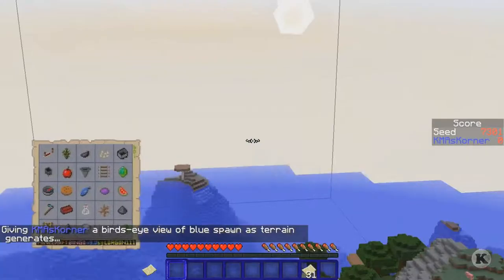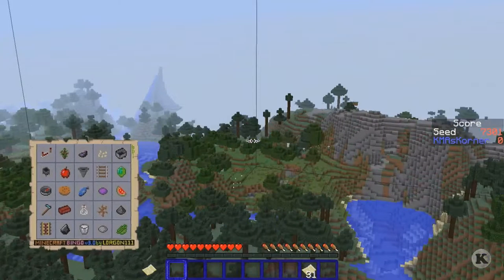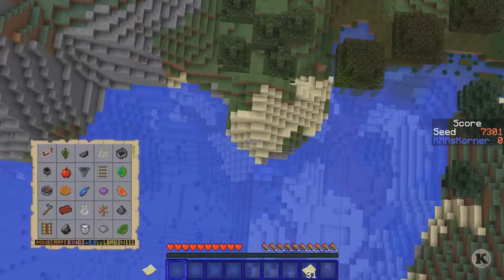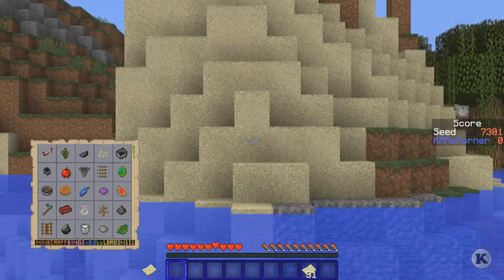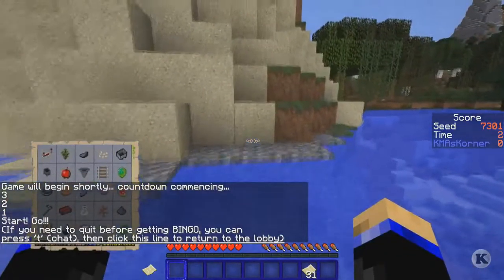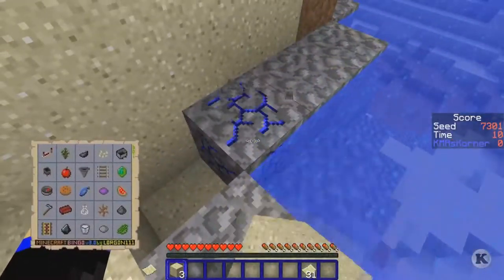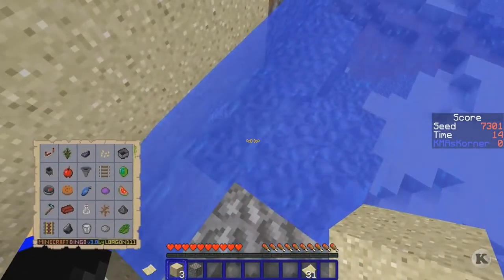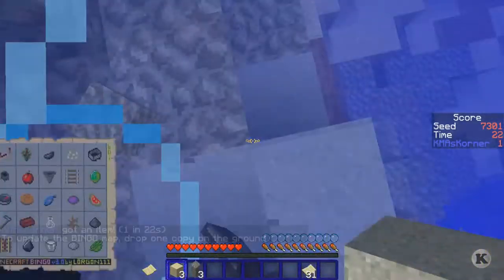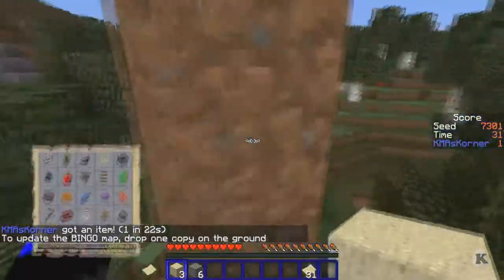It's looking like we're gonna do the mid card, from the ink sack to the milk. I don't see any jungle, so the hardest thing we're gonna have to do is get the string. First, I'm gonna go over here and get myself three pieces of sand. Oh, there's our flint! Let's go!